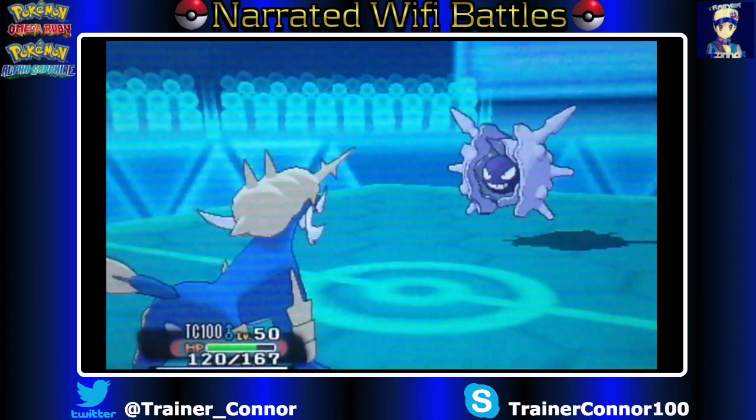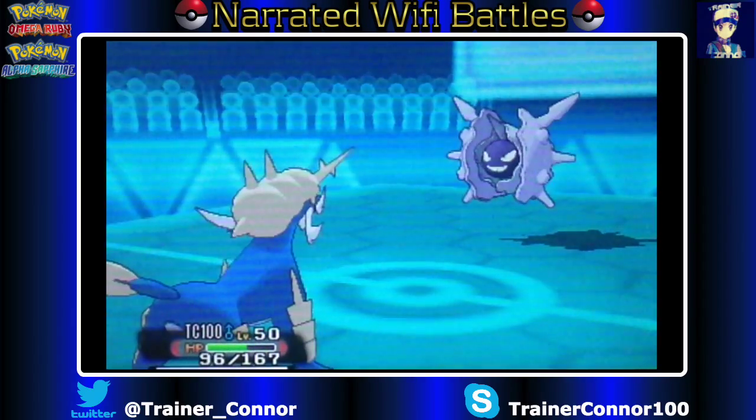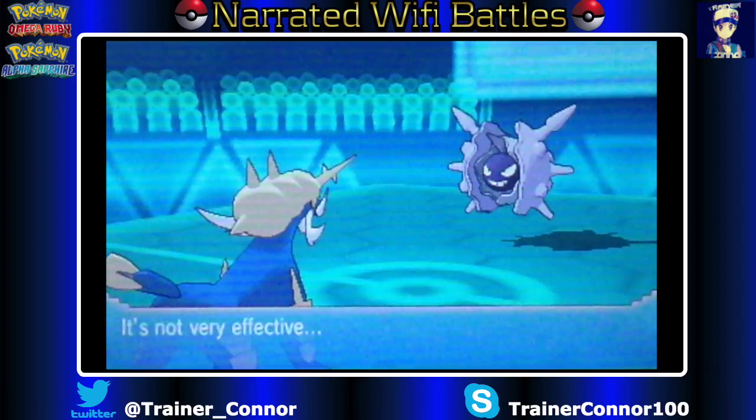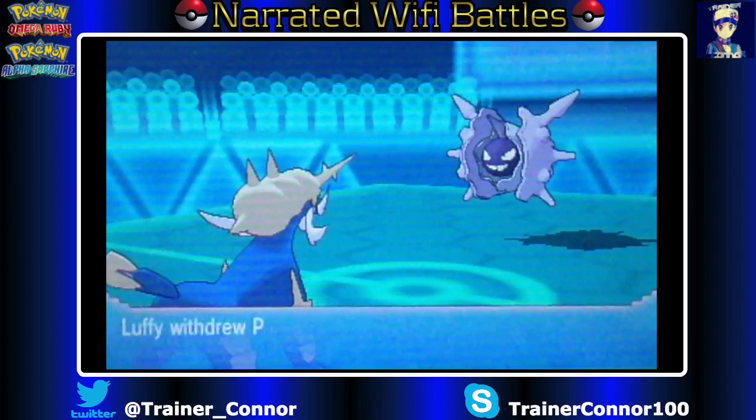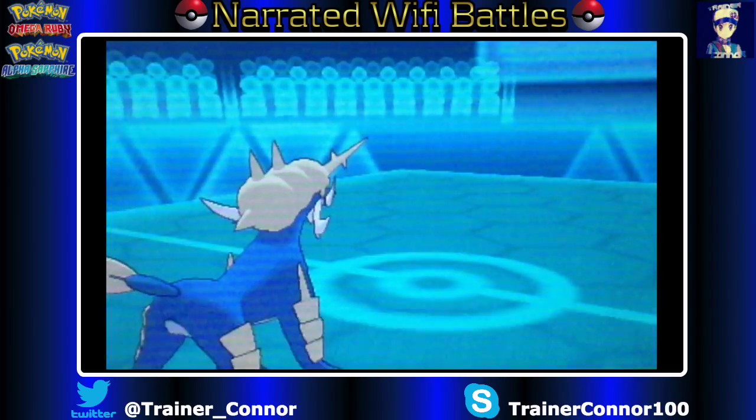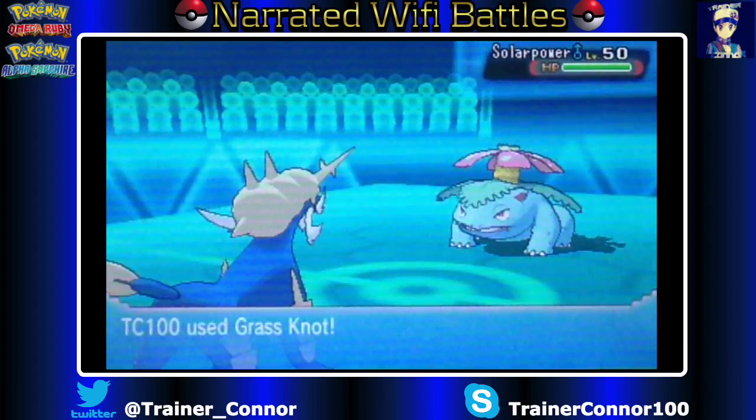Rock Blast was taking out my TC100 here — my favorite Pokemon, Samurott. This particular Samurott does not have Aqua Jet, but it's okay because we do force him out. That is fantastic.